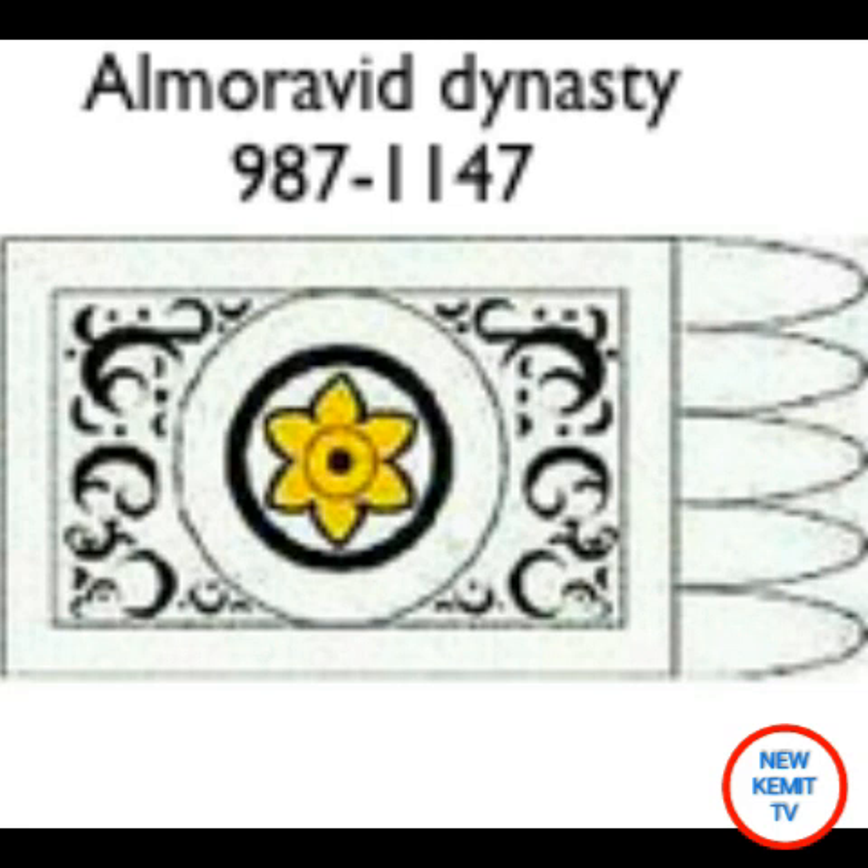This is the Almoravid dynasty from 987 to 1147. The Almoravids were a Berber dynasty from the Sahara, occupying Niger and also Senegal. This is not a flag but a banner. As you can see, the six points on the flower is also symbolic of the seal of Solomon on the other Moorish flag. Moors expanded their territories under this dynasty more than any other dynasty.